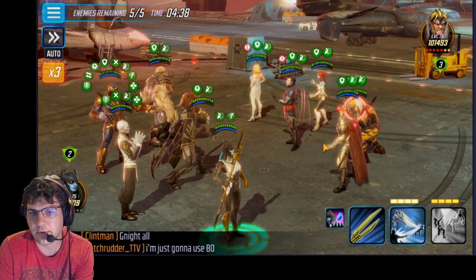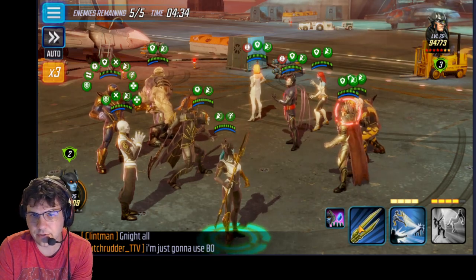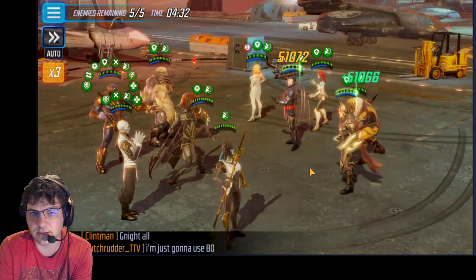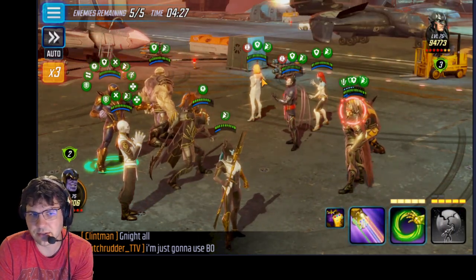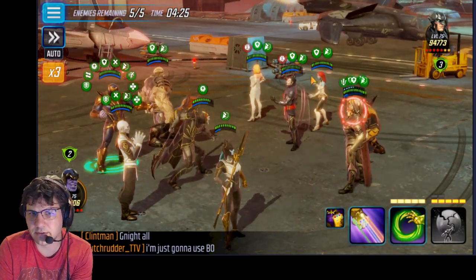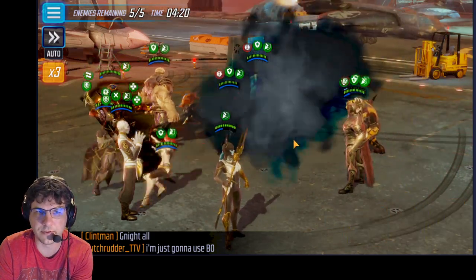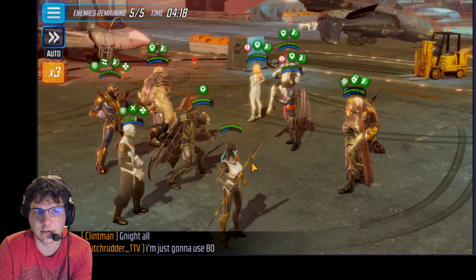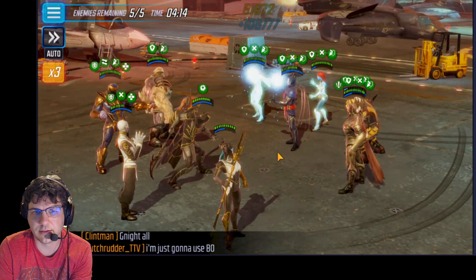Sabretooth is one of the first ones to attack, but because Strife is about to taunt, what we want to do is get rid of defense up if we can. Unfortunately that didn't happen. She's about to do her slow, so we want to hold off on using the Thanos flip until turn three.